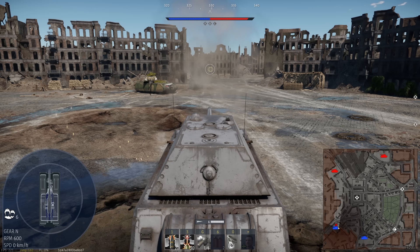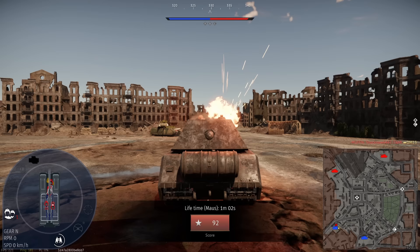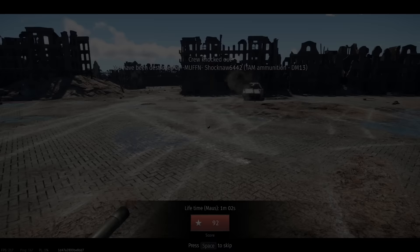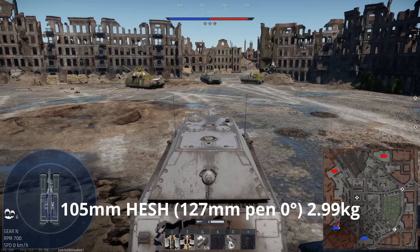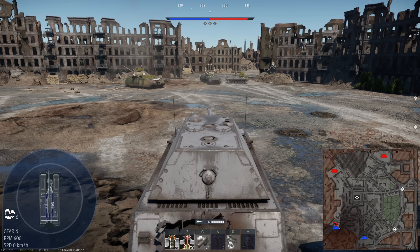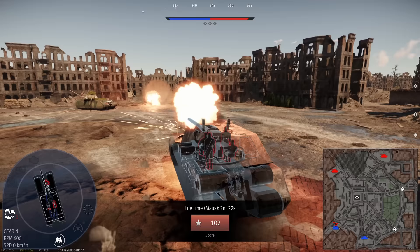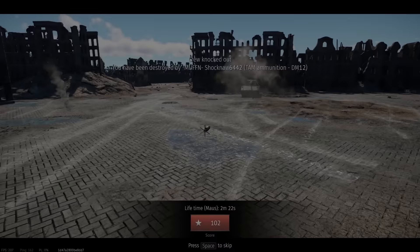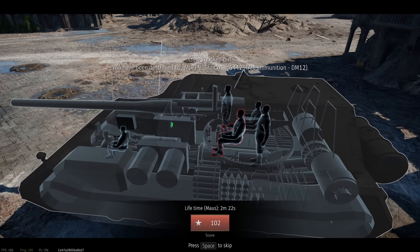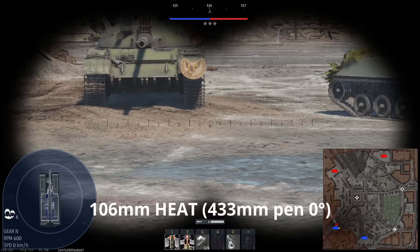I'm going to do 105 APDS, then 105 HEAT. Non-pen on the upper front. I'm going to try the lower front plate — wow, that goes clean through. No chance on the upper. That goes straight through. I penned but it didn't do anything surprisingly — it just went between your fuel tanks and your crew. There goes the gunner. Heat's really not a competition since it's straight faces. Anything Cold War or above is going to kill you — anything that's APDS, APFSDS, or HEAT, or HEAT-FS is probably going to kill you.